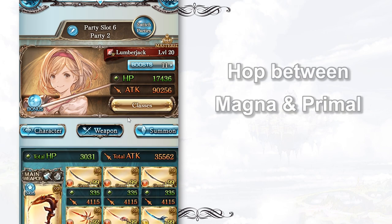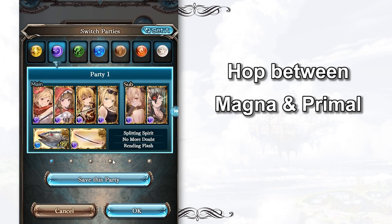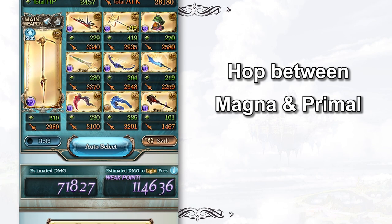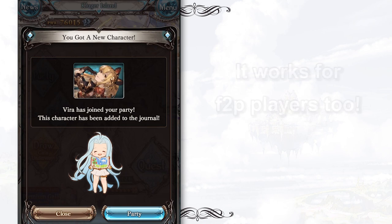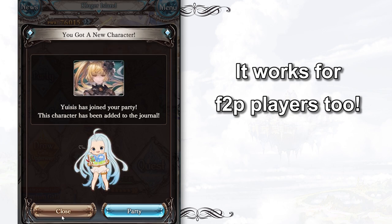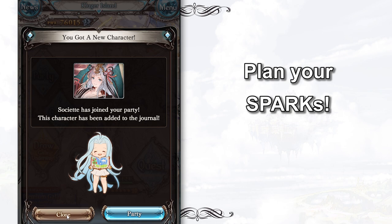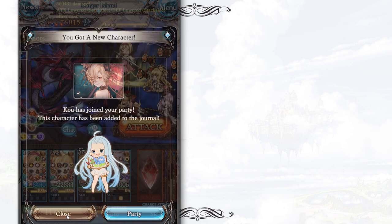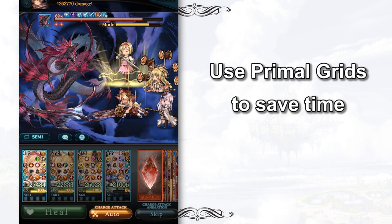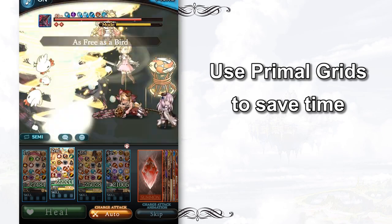Second, we can always use Primal Grid to complement our Magna Grids, which means if you are able to get 3 Primal Summons, you probably only have to work on 3 Magna Grids instead of 6. A lot of new players, especially free players, didn't know that by the time you have sparked 6 to 7 times, you are already capable of forming 1, 2 or even 3 Primal Grids with Grand Weapons. They thought Primal Grid is for the rich or cash players — this is absolutely not true. Primal Grids can certainly save you a lot of time and effort.